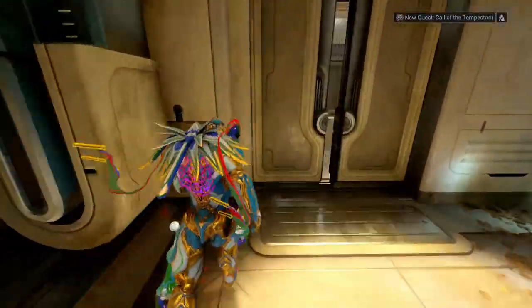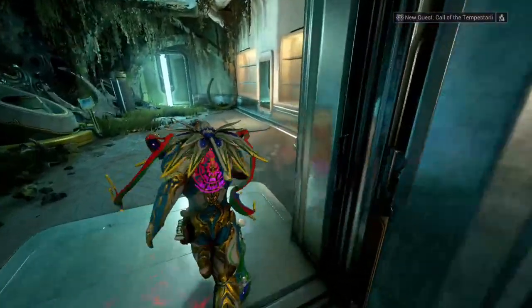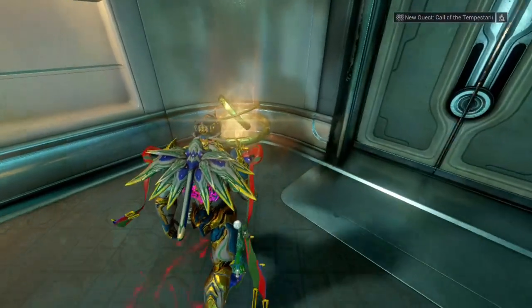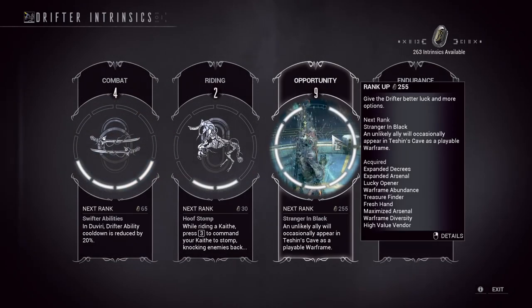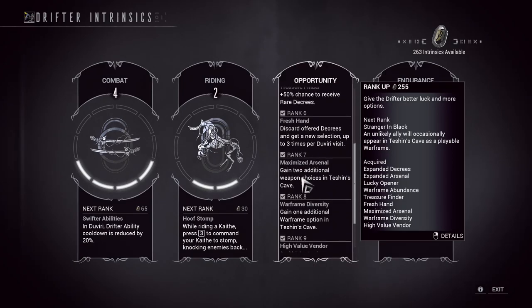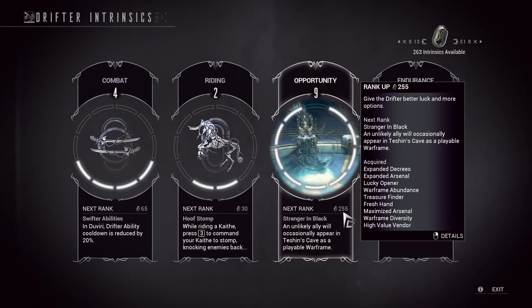My boy Rhino Prime is looking gorgeous right here. Alright, so I have already farmed a couple of Intrinsics. What you have to level up is this specific Intrinsic — you can see that at level 10, a special Warframe or an unlikely ally will appear in Teshin's cave as a playable Warframe.